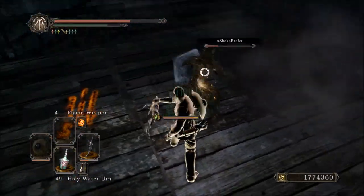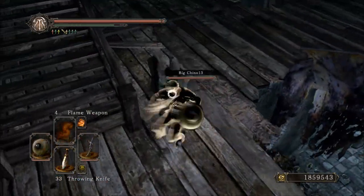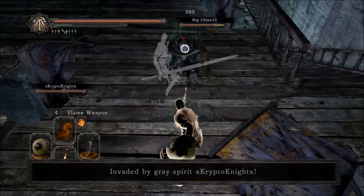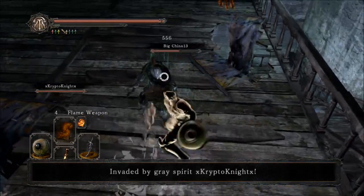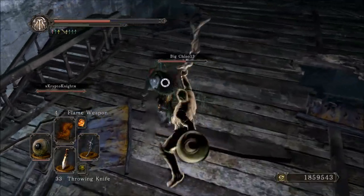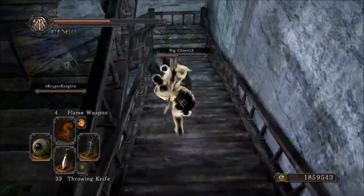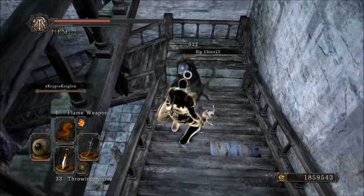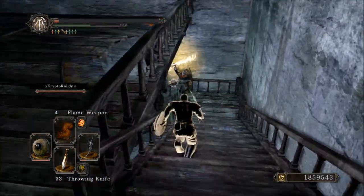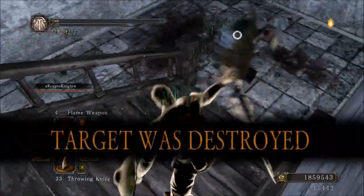This weapon requires 10 strength and 25 dexterity in order to wield it. It has an E scaling in strength and an A in dexterity, so it's pretty much a typical curved sword weapon as far as that's concerned. The physical base damage is 210, and the attack rating is 340 while wearing a Ring of Blades plus 2. Keep in mind I am on a 40-40 quality build, and without the Ring of Blades plus 2, the attack rating would be 290. So that's really not too high, but it is a curved sword, so that should be around what you expect.